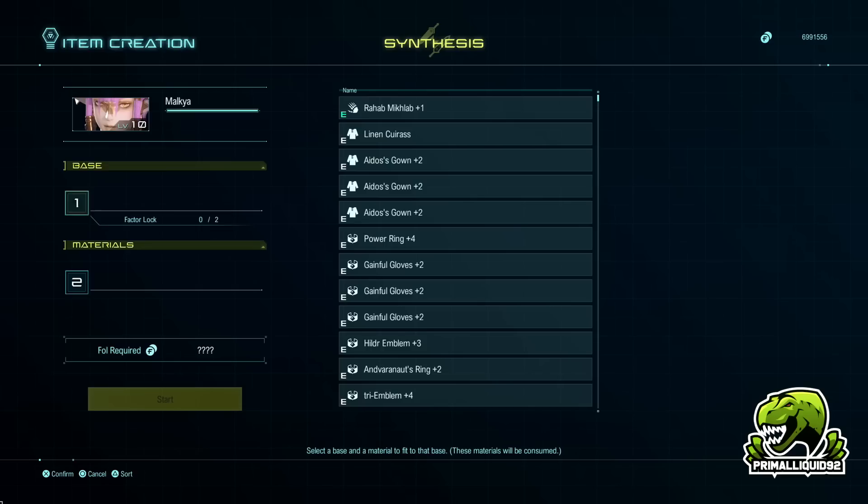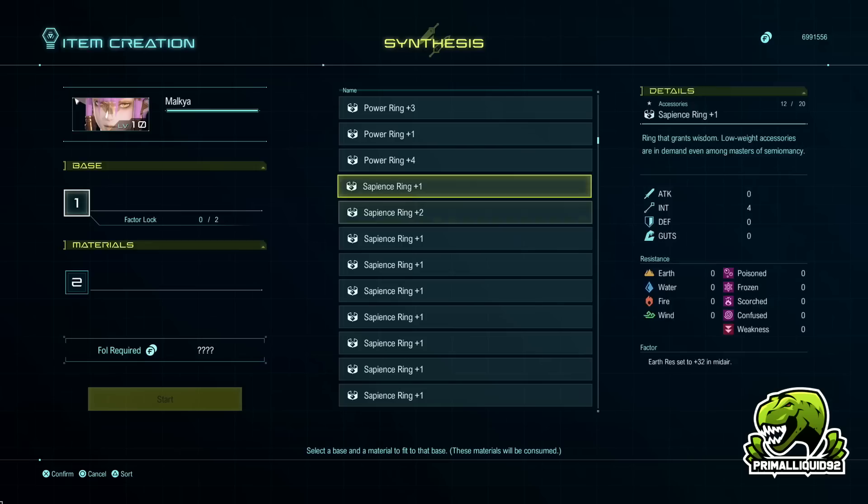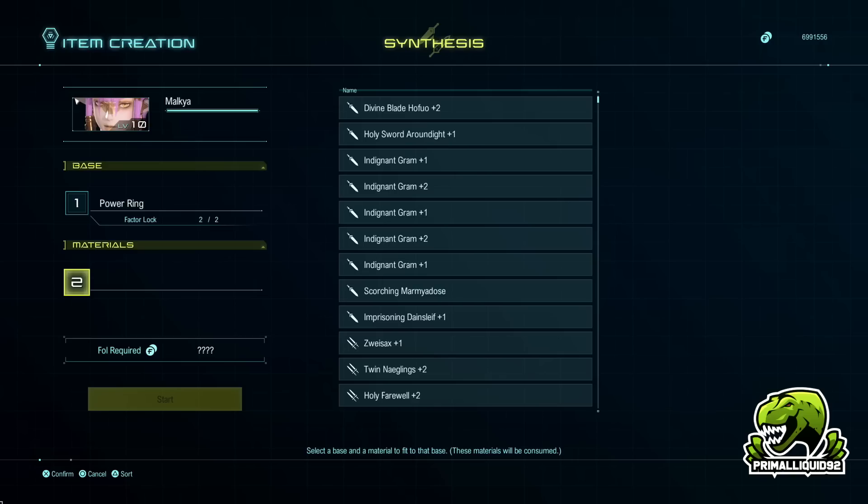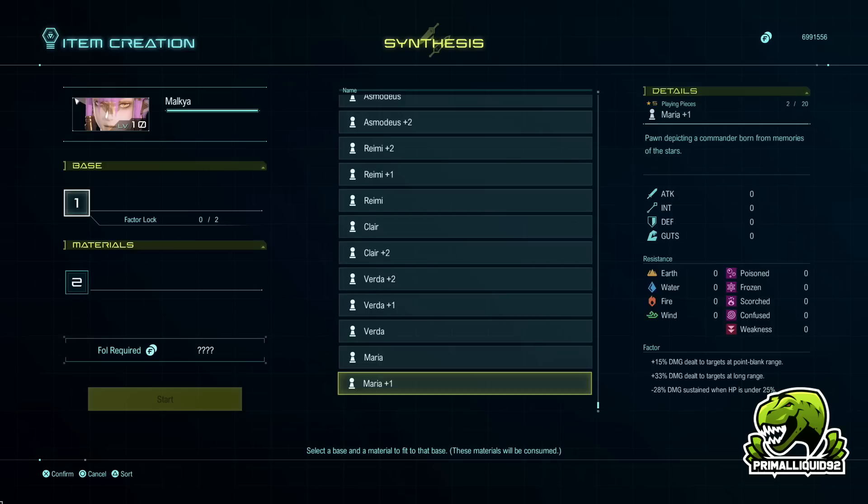Now when we go down to our new power ring, we have two abilities that we want to keep. This is where things start getting a little bit annoying and where you're going to have to do more save scumming. When we synthesize this with something else, we're going to lock both the abilities we want to keep and choose any random ability we want to move over. Once the power ring has all four abilities on it that we want to keep, it's ready to transfer to the final weapon.